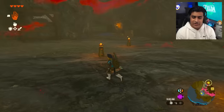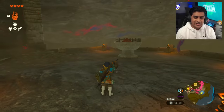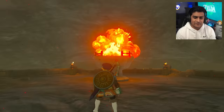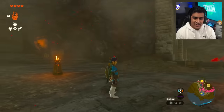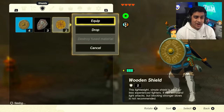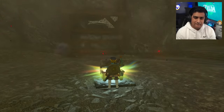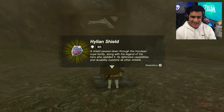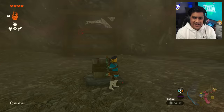Once you're up here all you have to do is light something on fire - I'm not wasting an arrow so I'll just throw a Fire Fruit. That's the third and final Fire Fruit you need. That's going to open up a chest over here - make room by dropping your lowest shield for something really spicy.